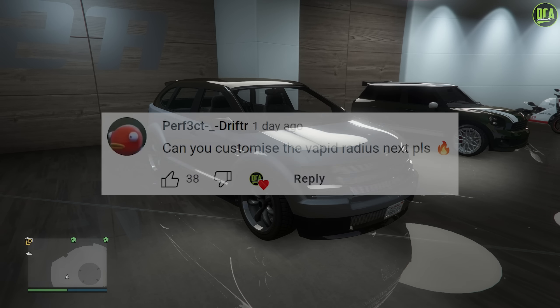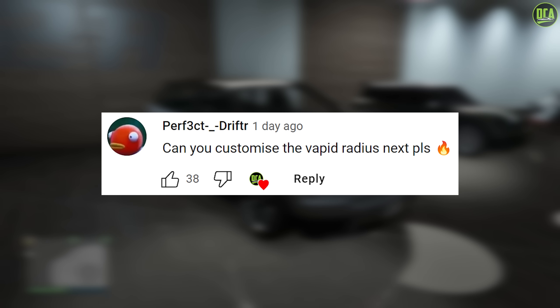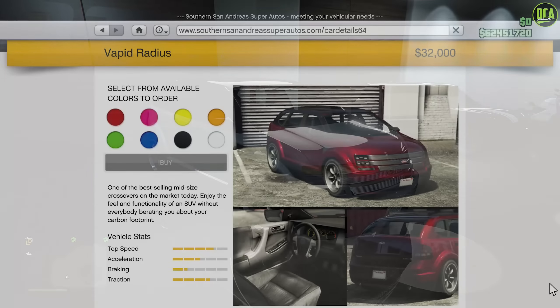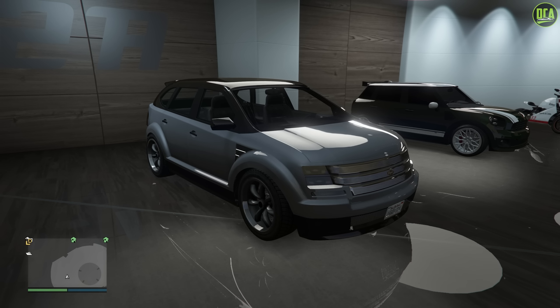In today's video, we're going to be customizing the Vapid Radius. This car is an OG vehicle that's been in the game since day one and can be purchased from the Southern San Andreas website for $32,000, or you can get it off the street for free, which you definitely want to do because honestly I don't think it's really worth paying money for. The main reason is because this car basically has no visual customization options, which is pretty unfortunate, but for an OG 2013 SUV, you sort of expect that.